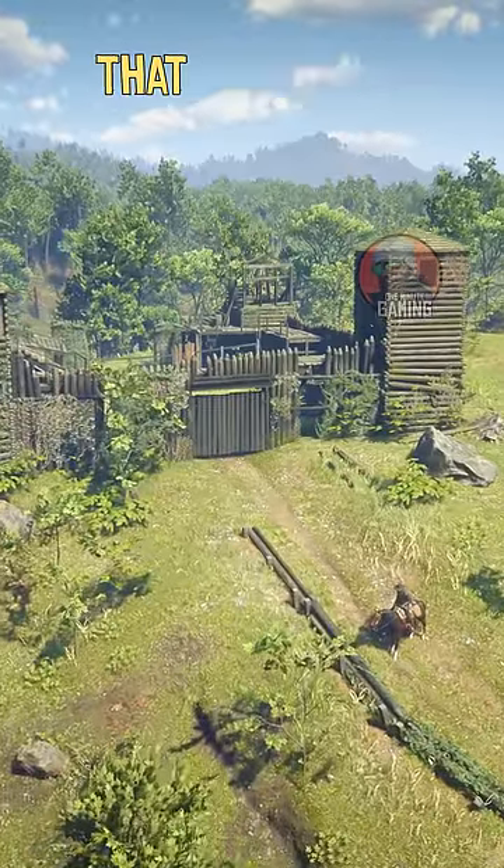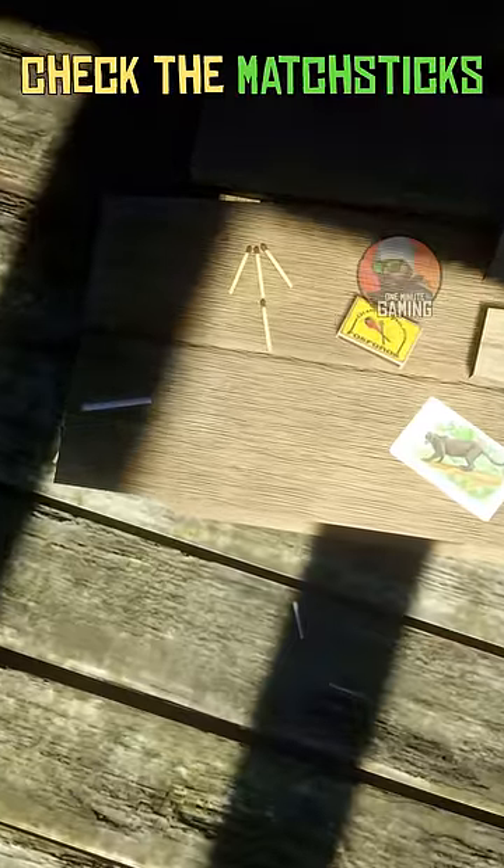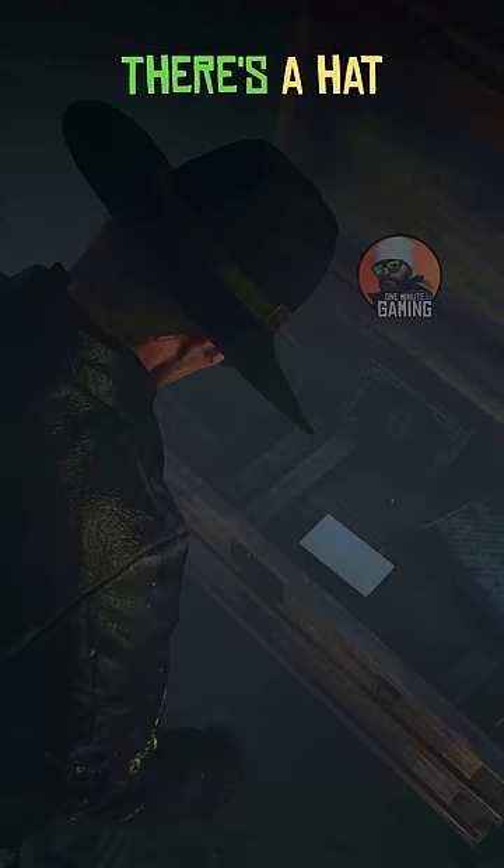Many players find it difficult to find the weapon that appears in the mini-map in Fort Brennan. Players need to enter this hut, check the matchsticks for directions, and then get the civil war knife from the basement. There's a hat and a letter as well that was written by an officer during the war.